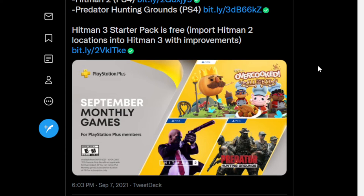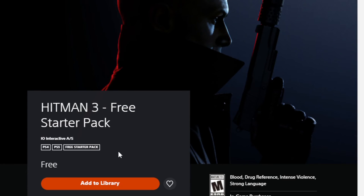At the beginning of the video I mentioned there's a bit of extra DLC or improvements you can add for another game not part of this lineup — and that's Hitman 3. The starter pack is free and you can import Hitman 2 locations into Hitman 3 with improvements. I clicked it live — it says Hitman 3 Starter Pack, which is always free, so definitely add it to your library. It would say 'PlayStation Plus exclusive' if it were exclusive, but it's free for PS4 and PS5.